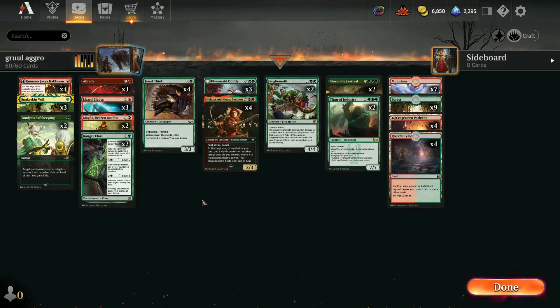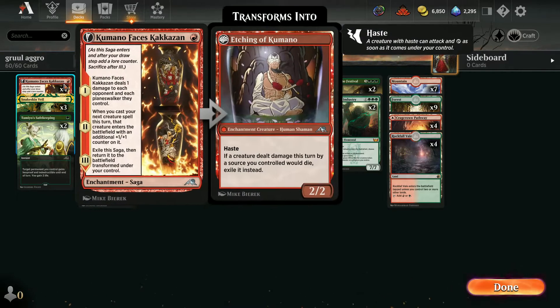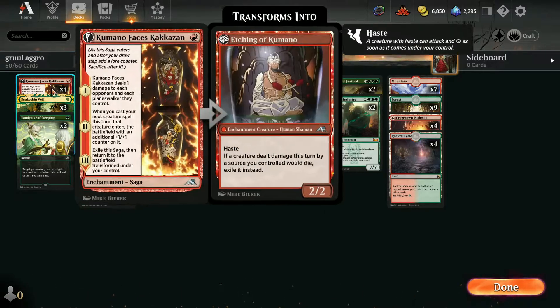Today we're running the hasty version of it, which is my preferred version. We're probably not going to get another 100% win rate session, but we're going to try real hard. We're nearly at diamond as well, which is fantastic. Lizard Blades give stuff double strike, this thing destroys creatures and artifacts, and this thing deals damage to an opponent.